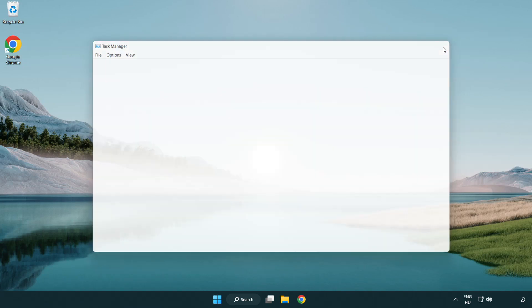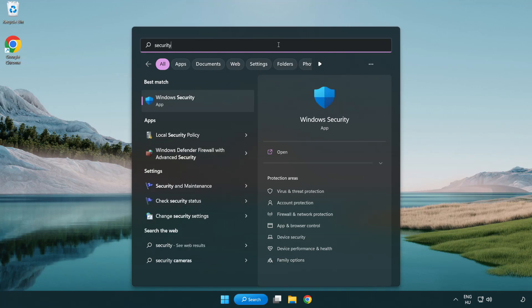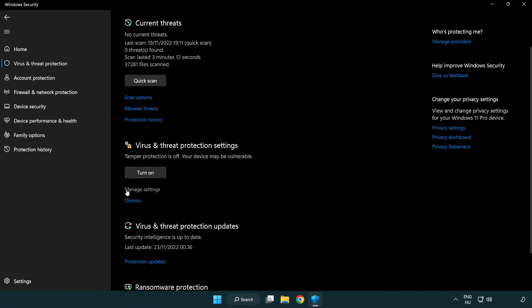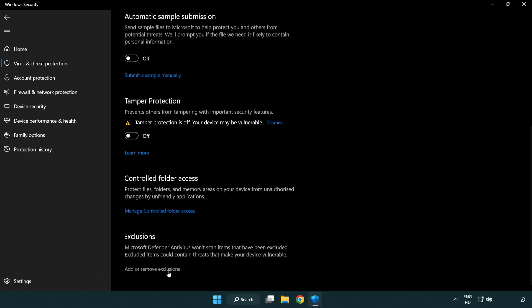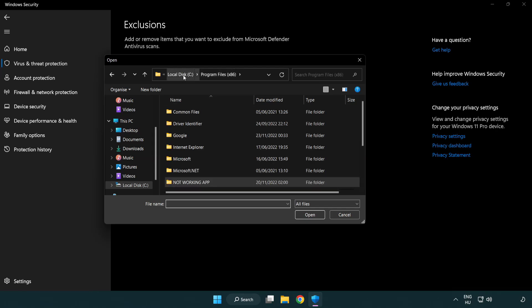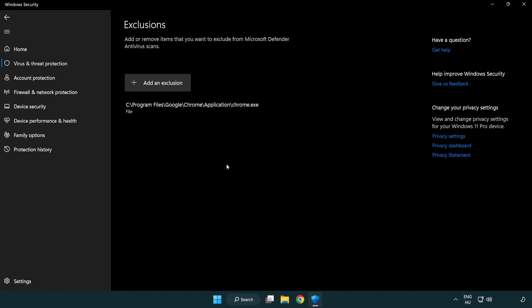Close the window. Click the search bar and type security. Open Windows Security. Click Virus and Threat Protection, scroll down, and click Manage Settings. Scroll down and click Add or Remove Exclusions. Add an exclusion by selecting File and Folder, then find your not working application and click Open. Close the window.